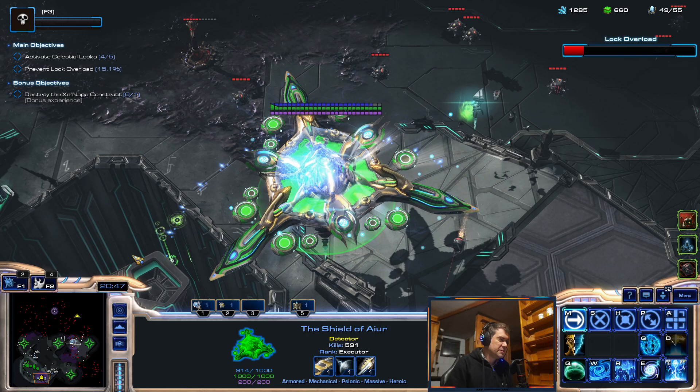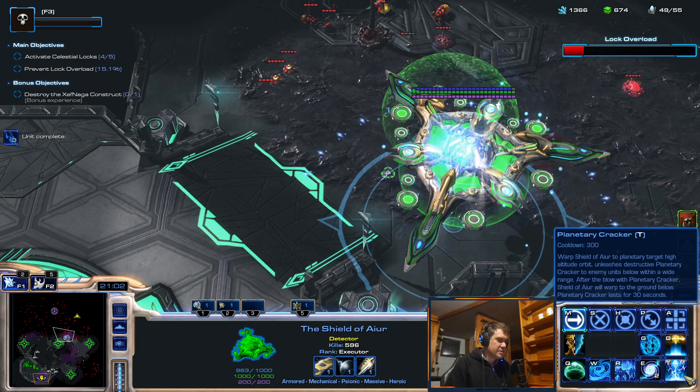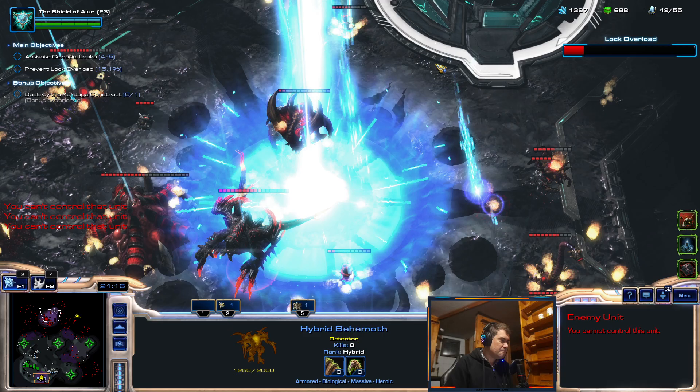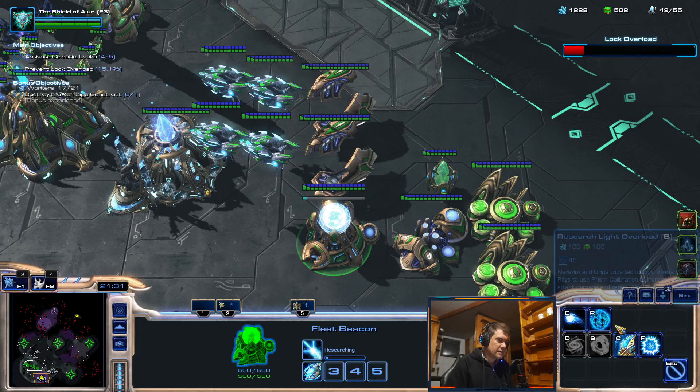I'm glad I chose Tassadar instead of Gestalt 0 — it would be so much harder to dodge everything. Mothership is okay — let's use this. I have some Void Rays. Let's use this.